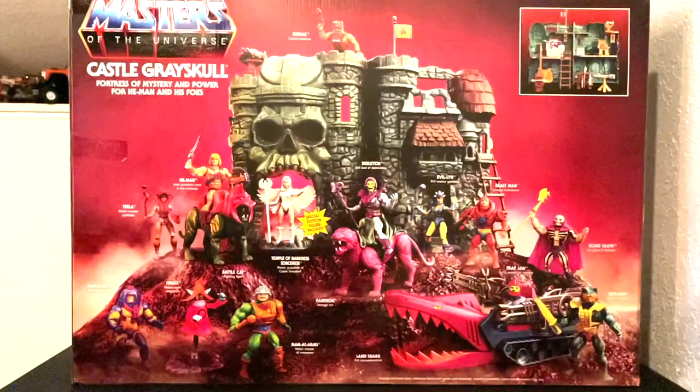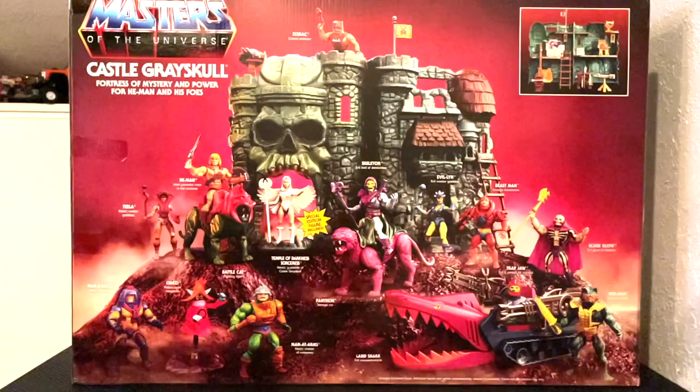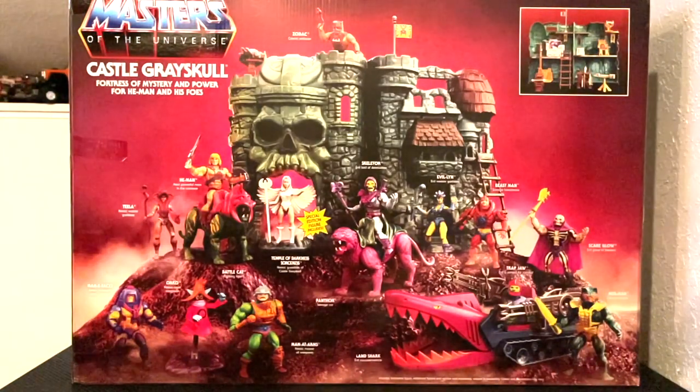On the back of the box, we have some really amazing product shots. I love that they included a lot of the toys you'll find in the Masters of the Universe Origins line, including the Land Shark and Skeletor riding Panthor. You'll also see this special edition Temple of Darkness Sorceress in the image, as well as what Castle Greyskull looks like on the inside. Can't wait to crack this sucker open.